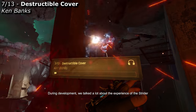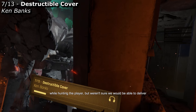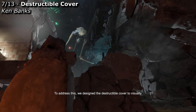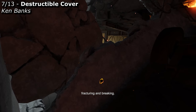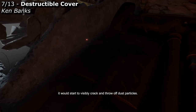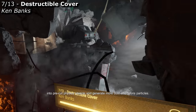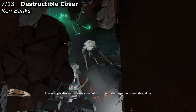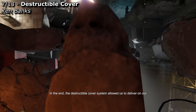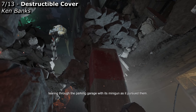During development, we talked a lot about the experience of the Strider minigun blasting through the walls and floors of the parking garage while hunting the player, but we weren't sure we would be able to deliver destructible cover until around six months prior to shipping. We designed the destructible cover to visually communicate that it was being broken down prior to actually fracturing. Initially the cover would look like unremarkable concrete, but when it took sufficient damage it would start to visibly crack and throw off dust particles. When the same piece of cover took further damage, it would fracture into pre-cut physics objects and generate more dust and debris. The destructible cover system allowed us to deliver on our goal of giving players the impression that the Strider was capable of tearing through the parking garage with its minigun.